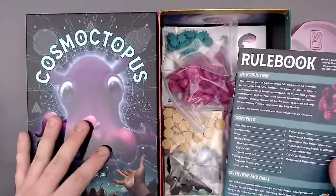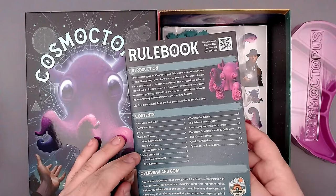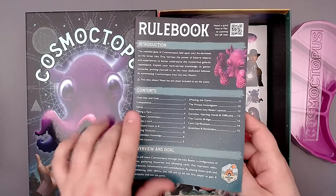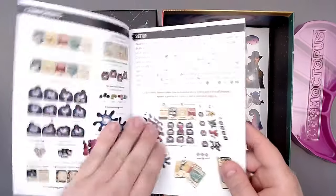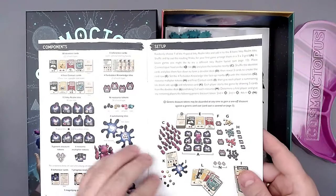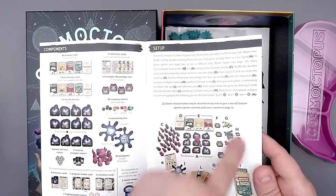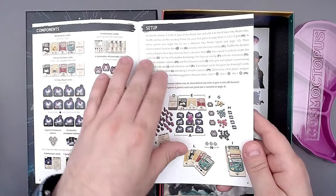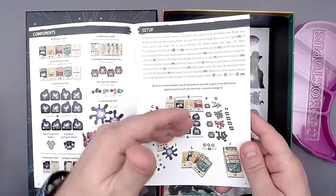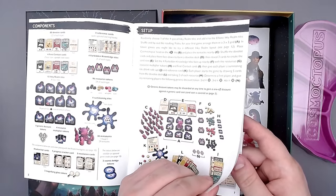Long-time viewers of my channel know that I like this. We have a table of contents - that is amazing. So you can just take a look. Like, how do you move course modules again? The setup has letters that kind of show you where everything is. I appreciate when the text and the image are linked by numbers, or in this case letters. Very cool.